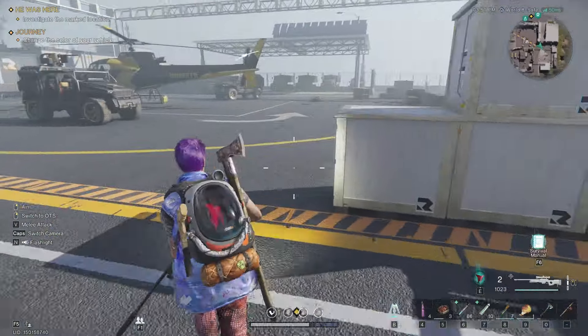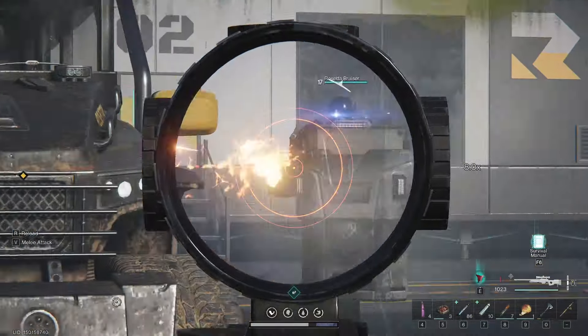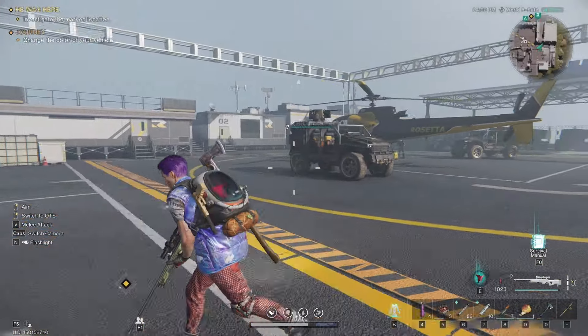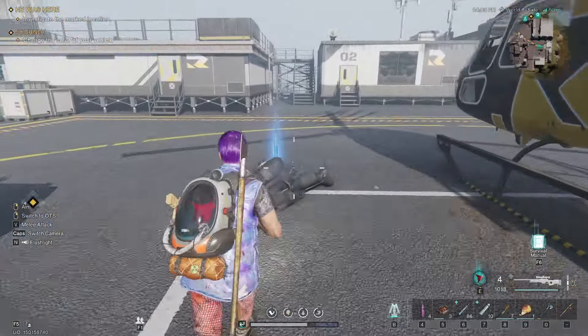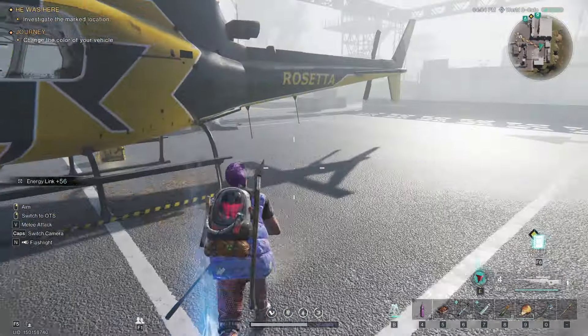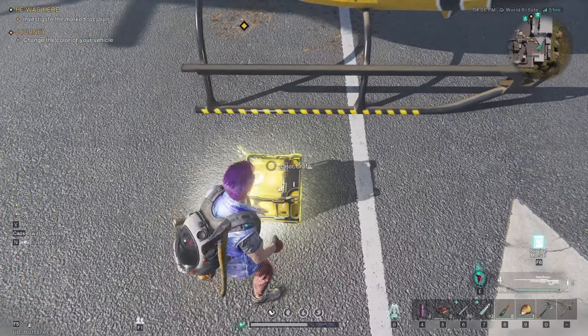I've already taken out the heavy, but he respawned — let me take him out real quick. Alrighty, all enemies are taken care of around the helicopter. Then you can come over to the other side of the helicopter and you've got your gear crate.